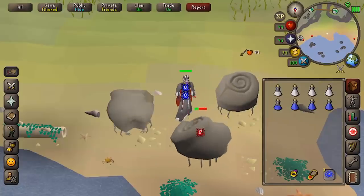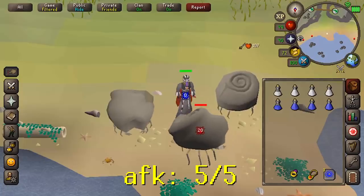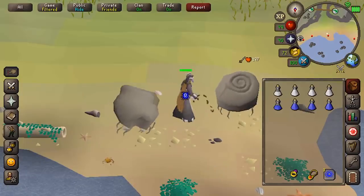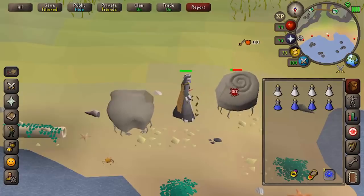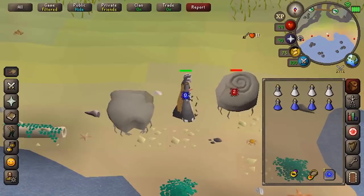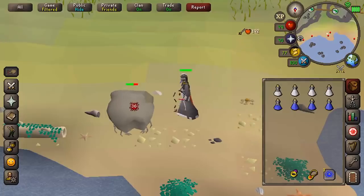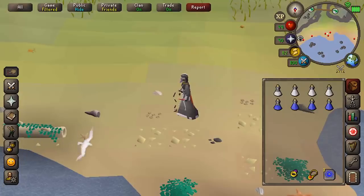Ammonite crabs require the Bone Voyage quest to access Fossil Island — one of my favorite training spots. I did it on my new account and did most of my range levels there because you can AFK for 10 minutes at a time. They don't hit anything, they have zero defense and 100 HP, and there are a few safe spots along the coast. They also drop fossils which you can trade in at the Varrock Museum. I went from 1 to 60 agility without doing a single agility course — just from fossils and XP lamps from quests.